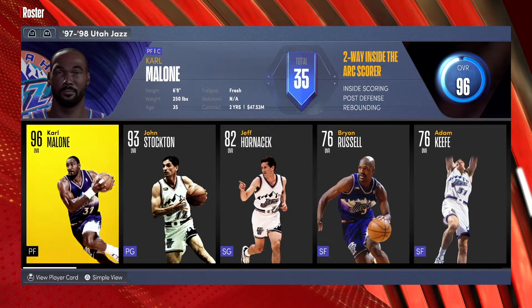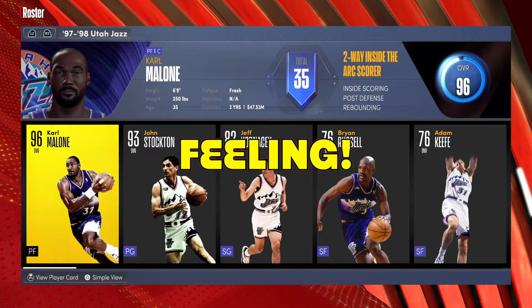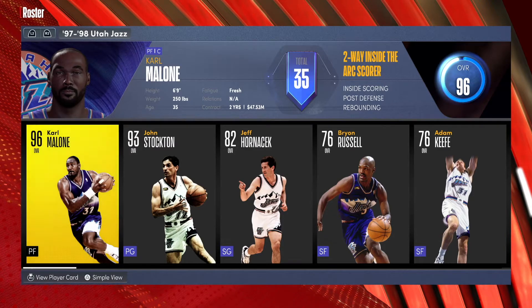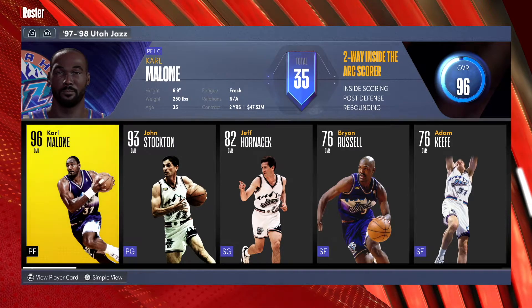Welcome back to another banger. Today I got another special player build for you all — I'm going to show you how to make the one and only Karl Malone, the Hall of Famer. He was a beast — pure strength. The man was fast, 250 pounds, 6'9", he had speed, he was crafty around the basket.